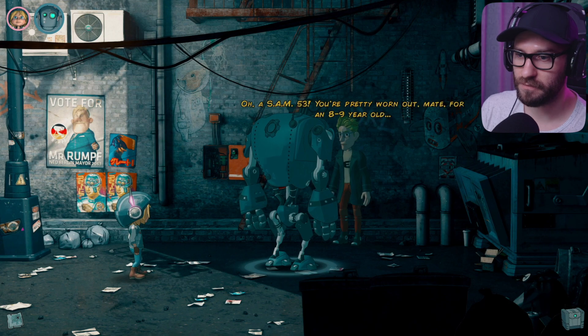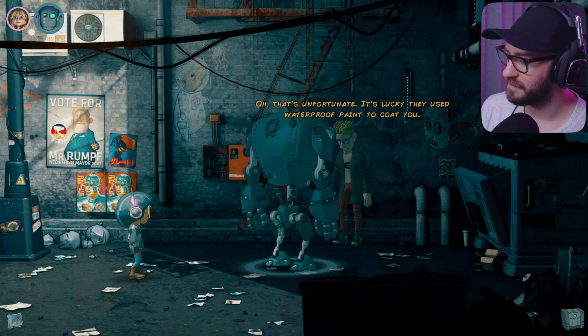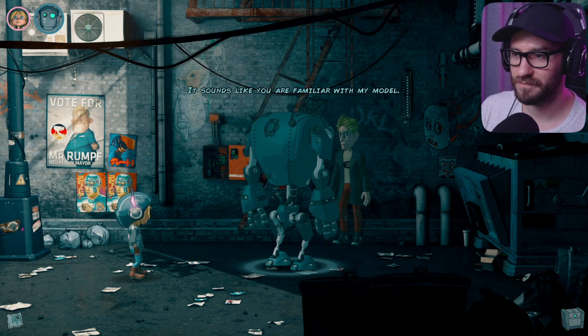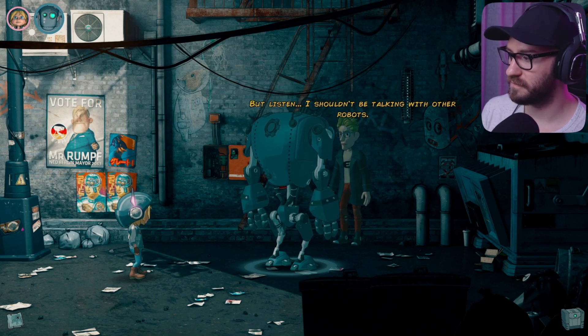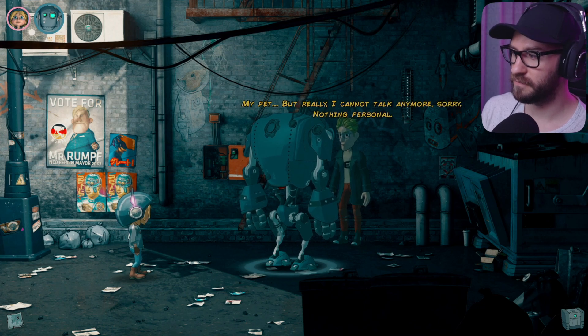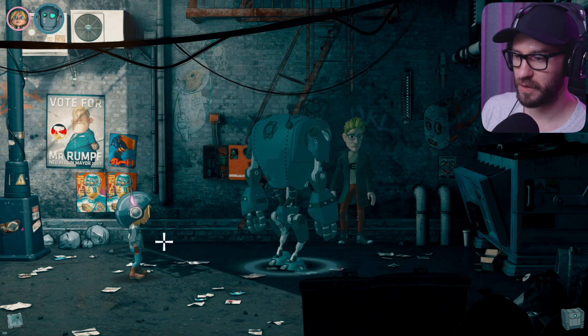'Good day.' 'Hi there. S-AM53 — you're pretty worn out, mate, for an 8 to 9 year old.' 'That's because I've been living on the streets.' 'Oh, that's unfortunate. It's lucky they used waterproof paint to code you.' 'It sounds like you are familiar with my model.' 'Yes, at 9 I teach robotics at Neo-Berlin University. But listen, I shouldn't be talking with other robots — Polino is very jealous.' 'Who's Polino?' 'My pet. But really I cannot talk anymore, sorry. Nothing personal.' 'Don't worry — I'm going to use the kid to chat with you.'